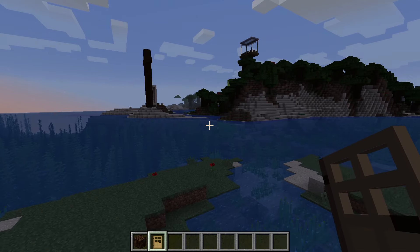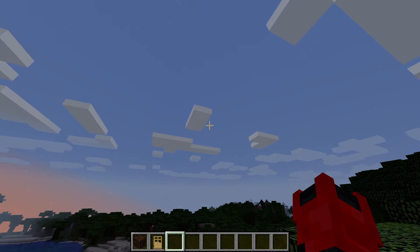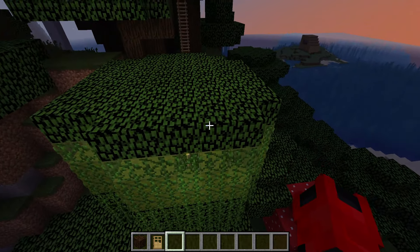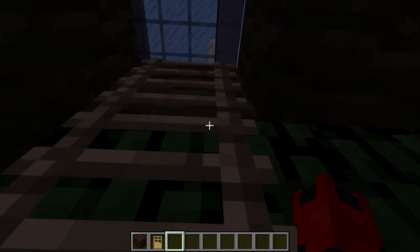Are you supposed to fly to get in or what? She said she's gonna build a ladder someday, or she's gonna put some vines in. I think that'd be better because it already has a bunch of vines on here.